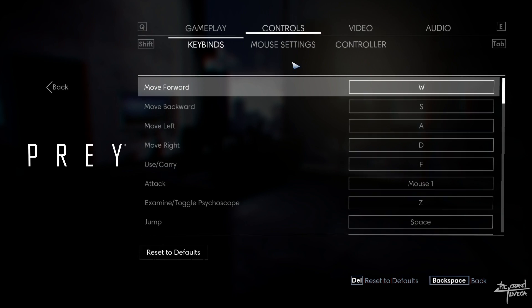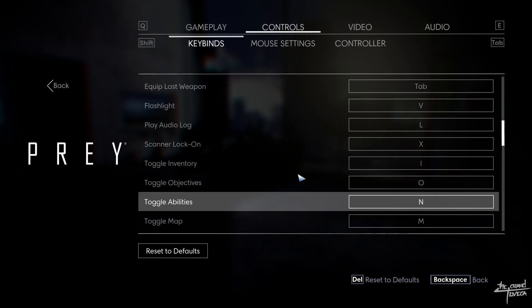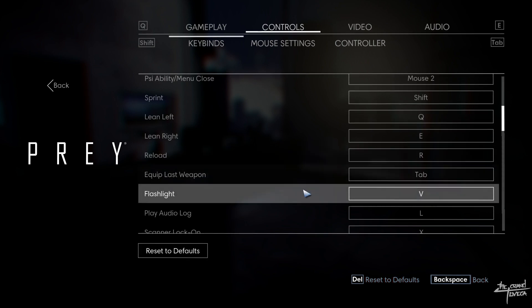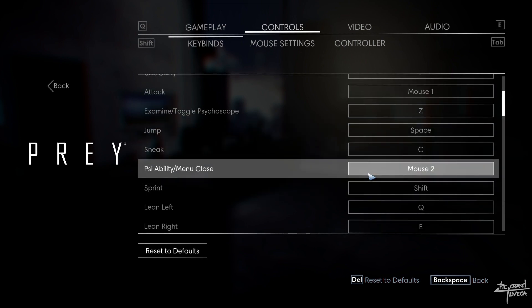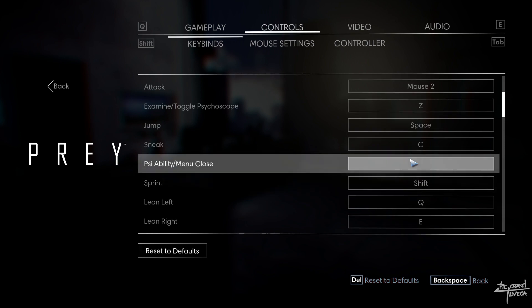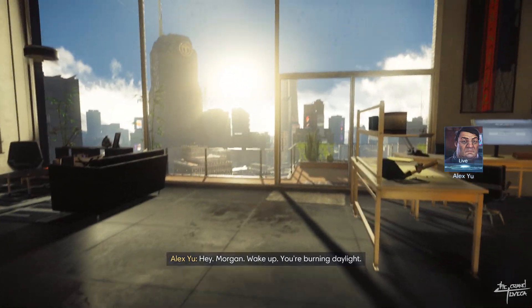First thing I have to do with every game that has anything to do with holding a weapon that shoots is change the damn clicks — change mouse button one and mouse button two. I like aiming with mouse button one, my index finger, and then actually shooting with mouse button two where my middle finger rests. So I'm gonna swap these out since I already know they're gonna have me holding a gun.